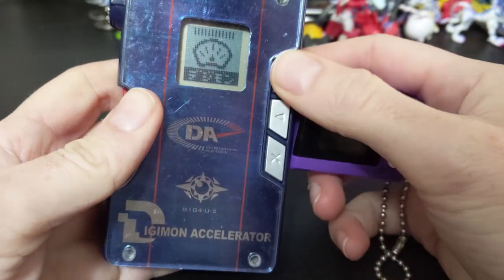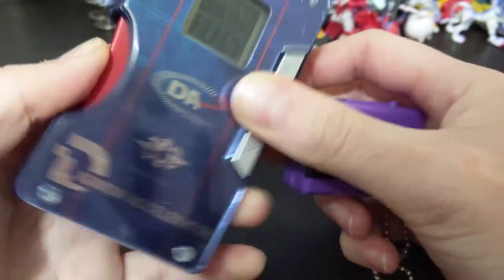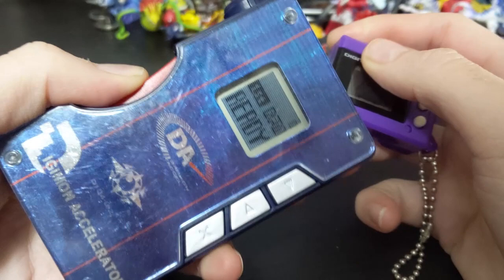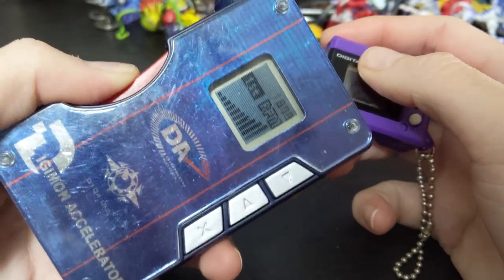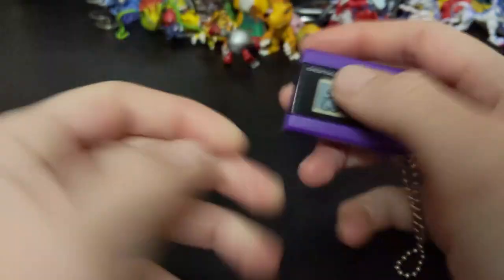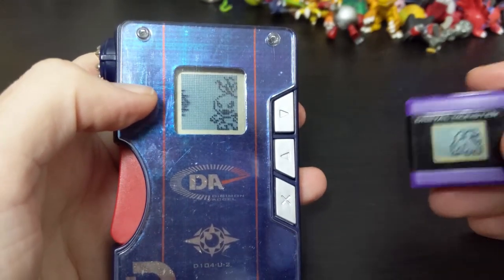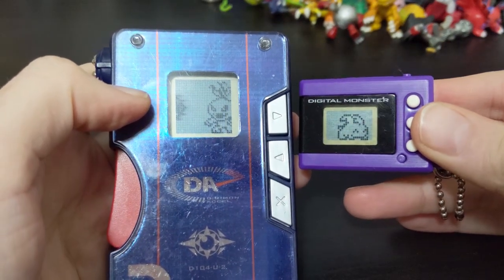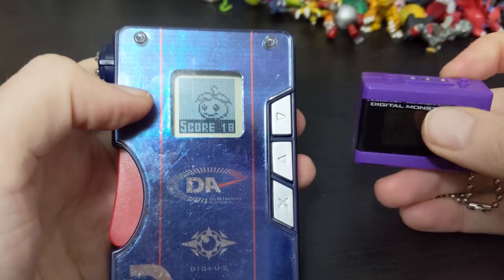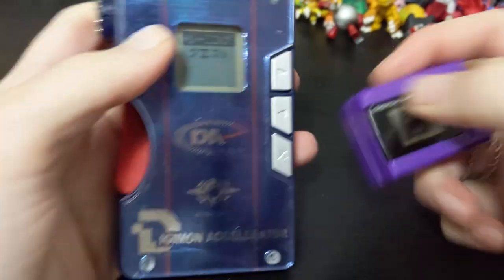To train it, it's just a matter of going to training and then pressing the trigger — and we drop the XL for good luck. That's an important step, and score of 18! Happy Palmon — I love the happy sprite it makes.